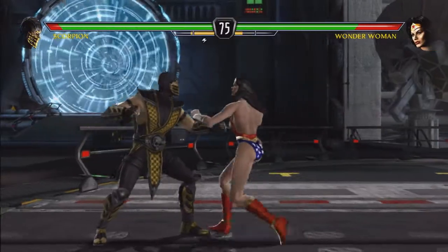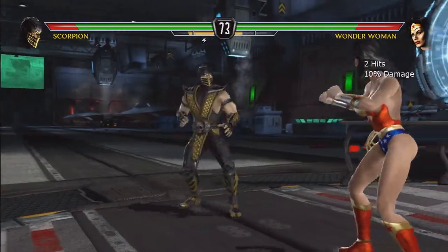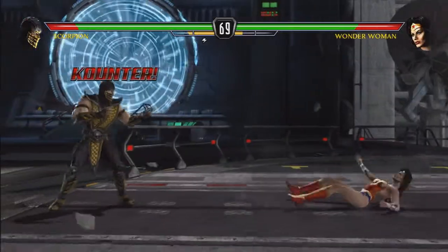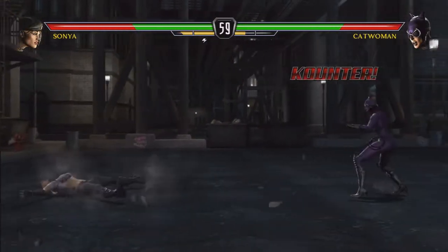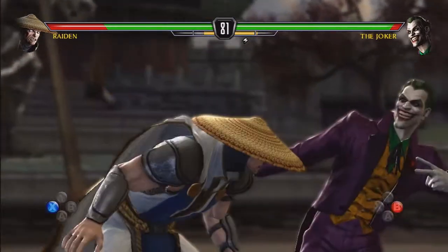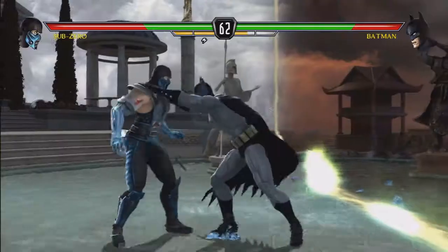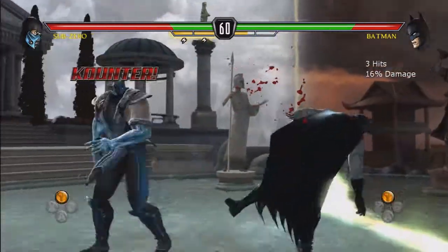There are HUD elements that come up on the screen that tell you what button your opponent is pressing. If you pay attention, you can learn your opponent's pattern and counter it to break out of the sequence. Every character has their own counter move — Catwoman does a little back flip out, Scorpion does a cool ninja move. Characters also have their own unique attacks in that mode. The Joker pulls someone in and pokes their eye out, Catwoman scratches at the face, Batman has a huge forearm attack. Every character has something special.